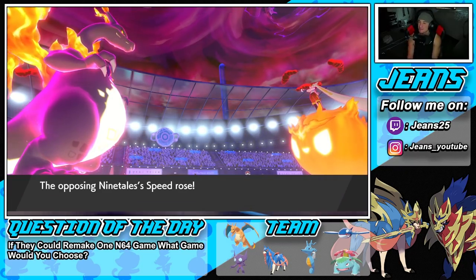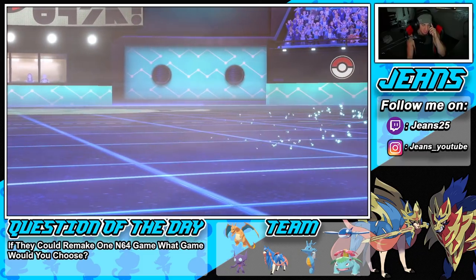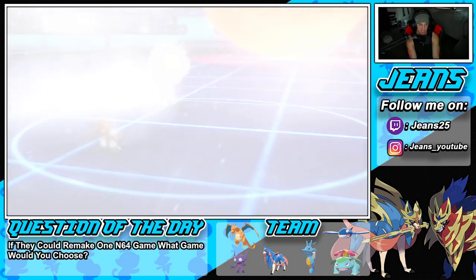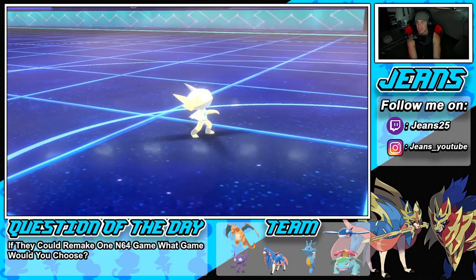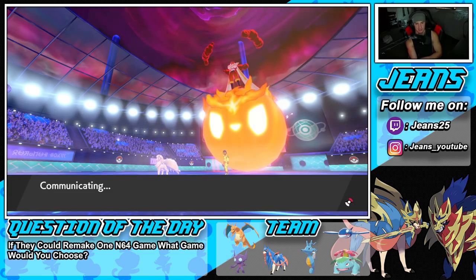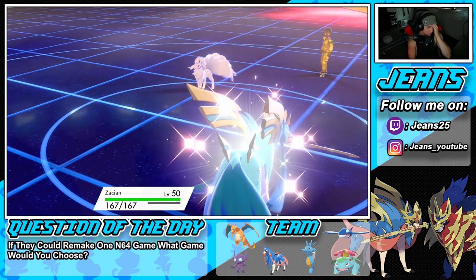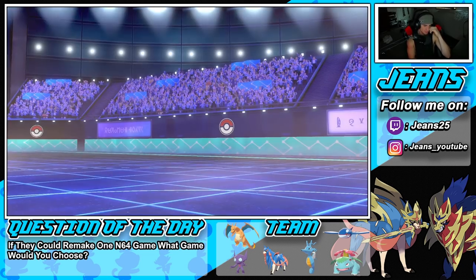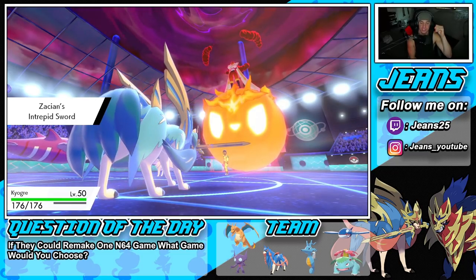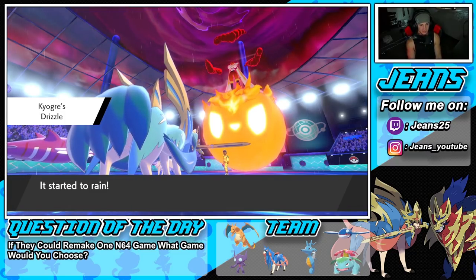I forgot he changed typing — Ally Switch was the play. I still have Zacian and Kyogre in the back end. Blizzard connects and Sableye is taken out — that's rough. But I still feel like we're thriving. Zacian is coming in hot, we start Water Spouting everywhere. The reason Quash failed is because he changed to Dark type last turn and Prankster doesn't work on Dark types — those little Dark type boogers.